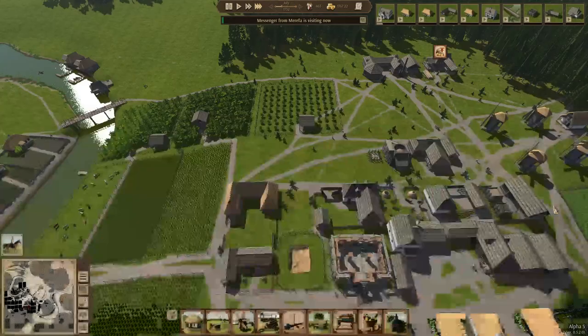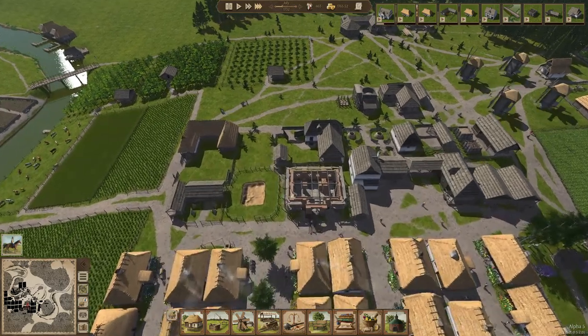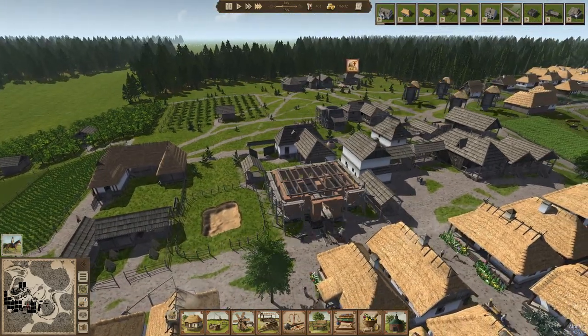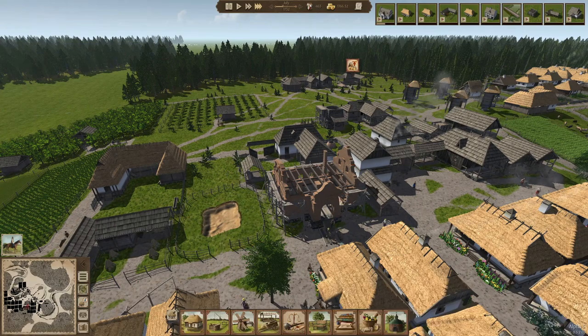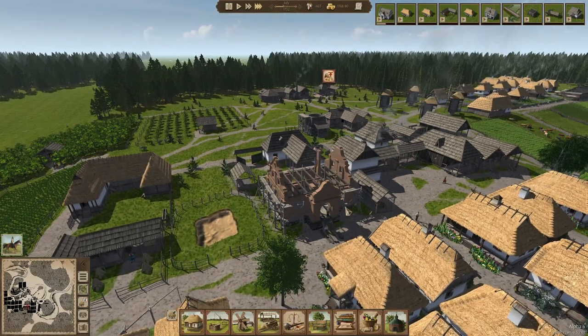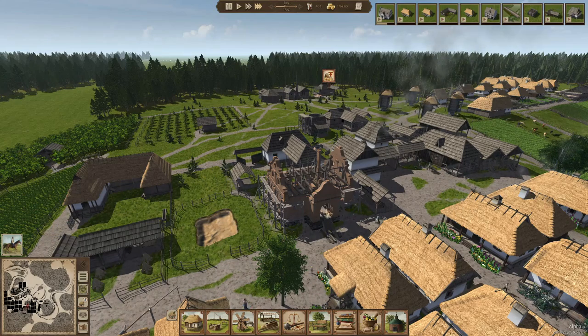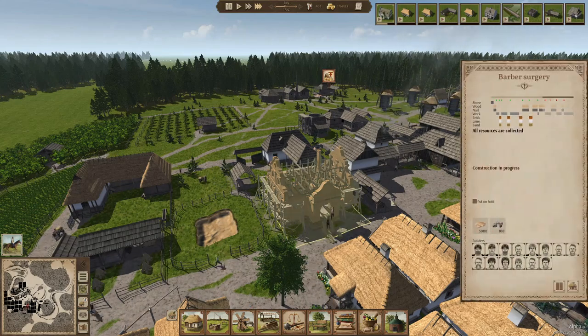A lot of production is ongoing. Here comes the barbershop — look at all those details, how well it's built and designed, just gotta love it, it's perfect. Just a bit more construction, it's over halfway done. All the resources are collected — just wood and nails now and a lot of work going into it.